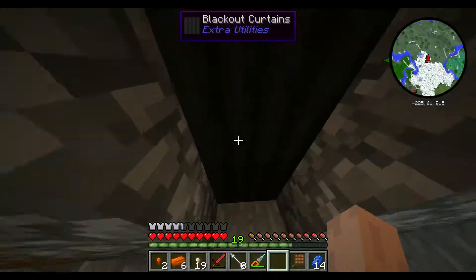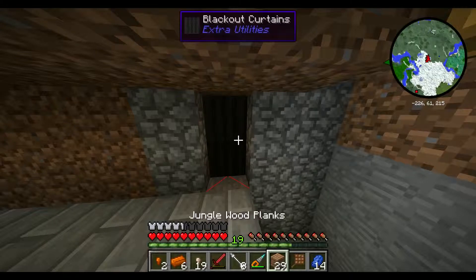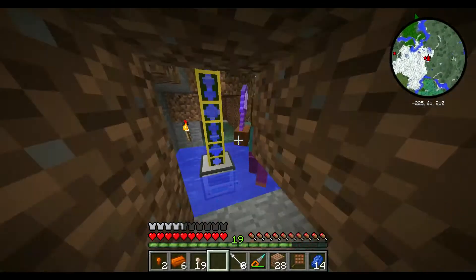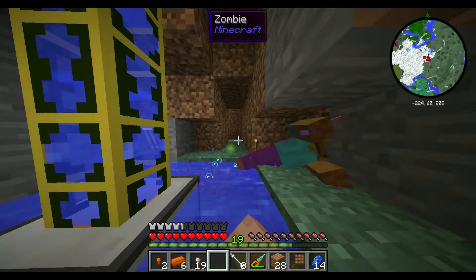Let's see here — it doesn't look like anything. Are they coming in through here? They shouldn't be able to come in here. Fine, put a block there. My sword just broke so I'm going to have to make another one.